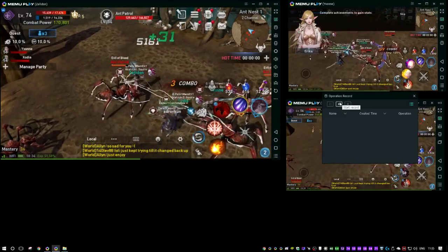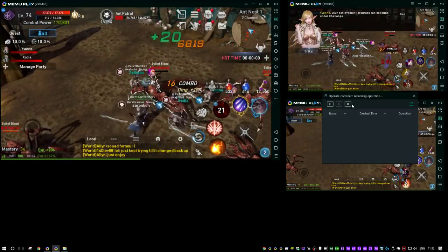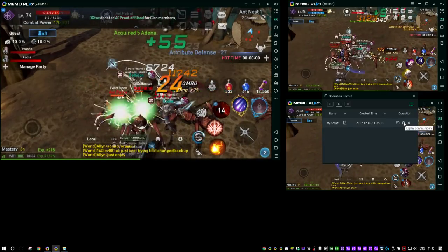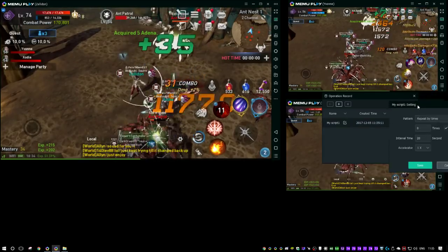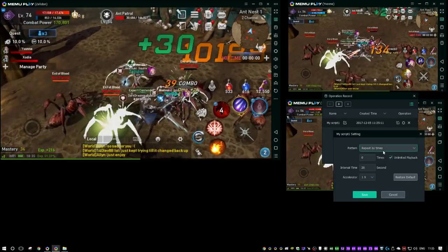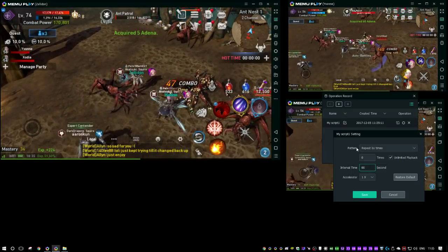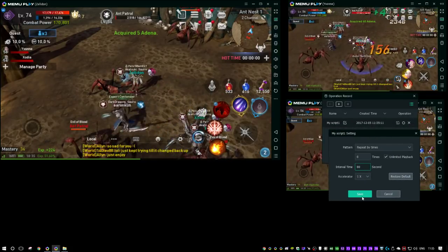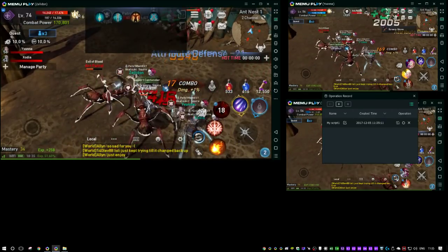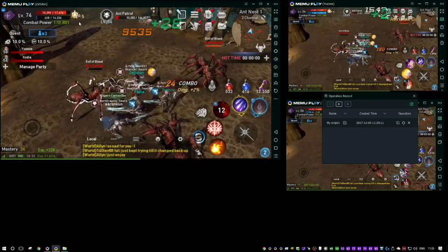Anyway, we want to go ahead, hit Start Record, then the button, and then Stop. Then you want to go into your replay configuration. I think by default unlimited playback is checked — if not, go ahead and check unlimited playback. Here you can set your time interval. I choose 80 seconds because the buff lasts 90 seconds and there's probably a two-second delay before I actually clicked it. I could do 85 seconds to be more efficient.